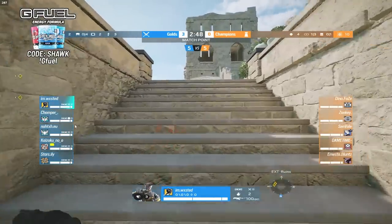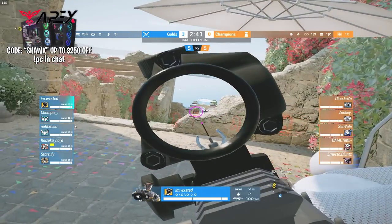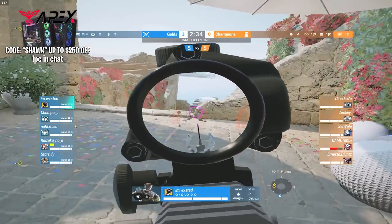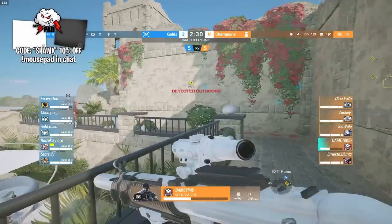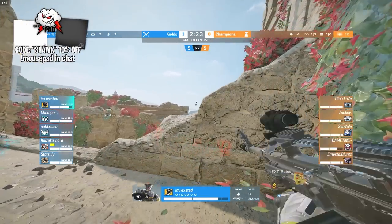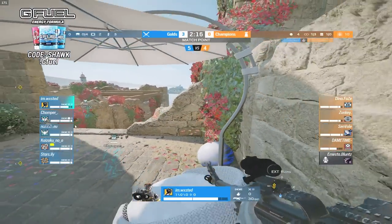None of the gold players are spawning near ruins, although Wasted is making his way over. The champs have enough time to set up, but the 15-second grace period is now gone so they need to be quick. Wasted is already on top of ruins — he can literally see Echo. He's missing a lot of shots though — if that's not the most gold thing we've seen all video. Dame takes a lot of damage but not enough to kill him, and Dino is able to Doc him straight back to full HP. A grenade from Wasted — yep, Zonky gets taken out by that grenade.